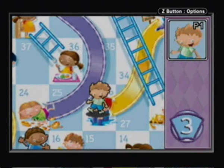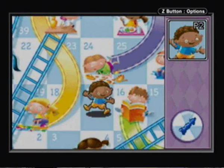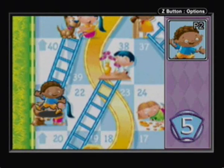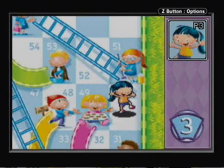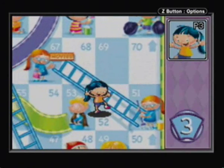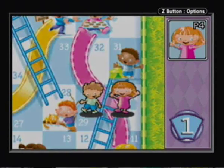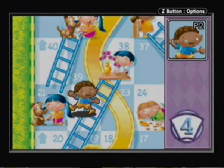This girl here is getting really lucky with all her numbers and landing on ladders. My turn again — let's see where I end up. Three spaces. I'm staying caught up with that blonde-haired girl. I guess my character and that girl are now boyfriend and girlfriend if they're gonna stay together like that. She's on space 53 now, we'll catch up. You got to move a whole one space. I'm pretty sure I'm going ahead — nope, I'm gonna stay with you.